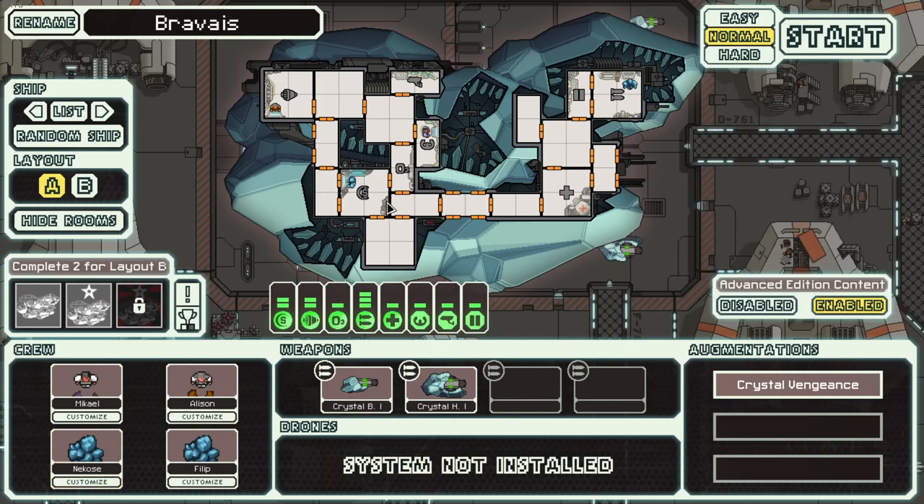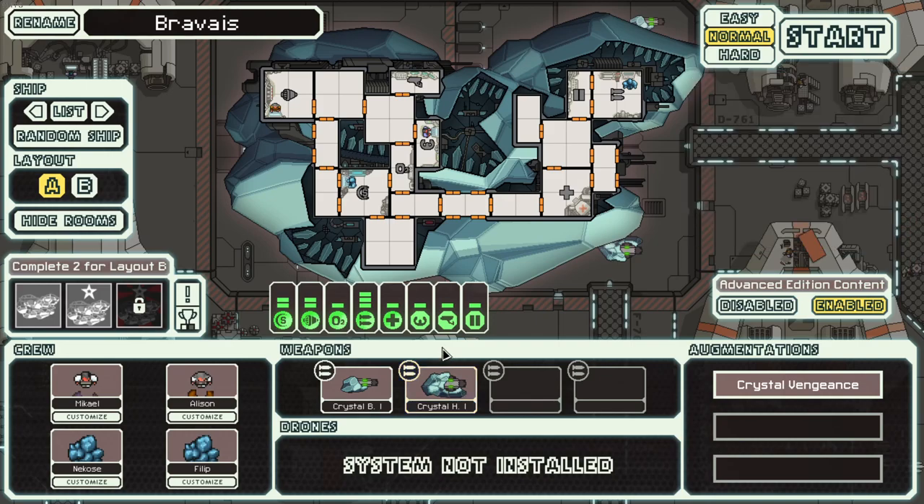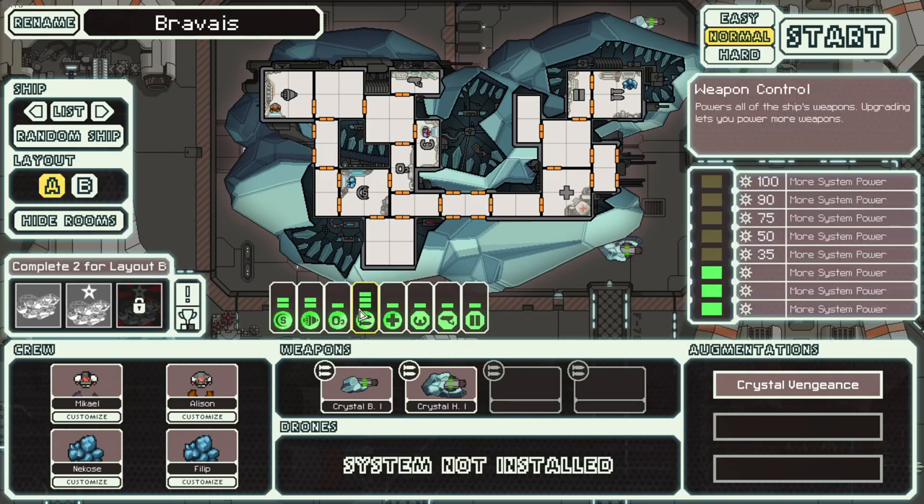So that's the crew. It starts with a Crystal Burst 1 and a Heavy Crystal Mark 1. Crystal weapons are exceedingly rare, but they are very good because they pierce one layer of shields. Which means in sectors 1 and 2, you pretty much just have unlimited free missiles, which is very, very good. So starting out, we're going to be pretty strong. There is kind of a downside to these that I'll get into a little bit later, but for the early game, they're very good.